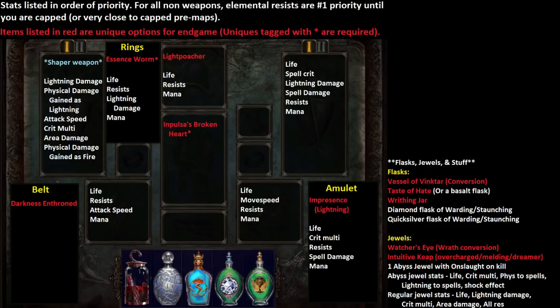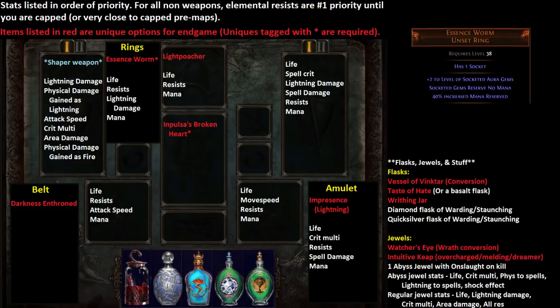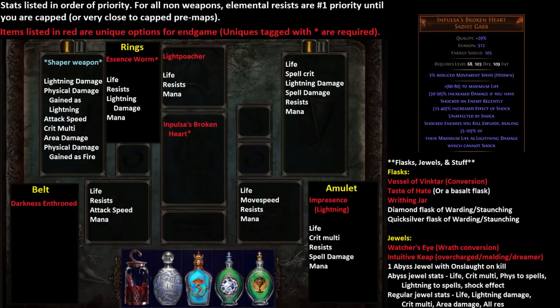For gear, you obviously need the Impulsa's Broken Heart body armor — that's 100% required, it's the core piece of the build. As far as other required unique items, you're really going to want an Essence Worm, which lets you run an aura for free. That's really powerful in general for Mind Over Matter builds. The Impulsa's, which gives us the explosions, also gives a lot of shock effect which comes into play especially against bosses.